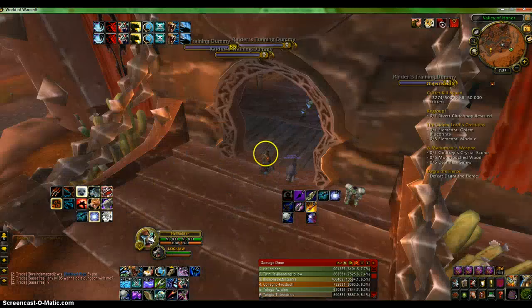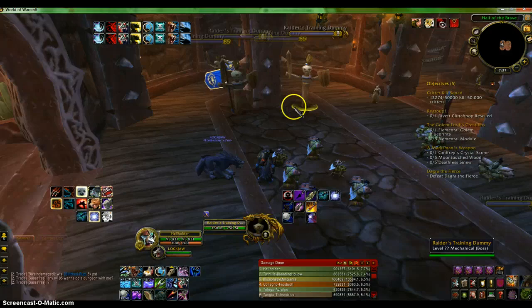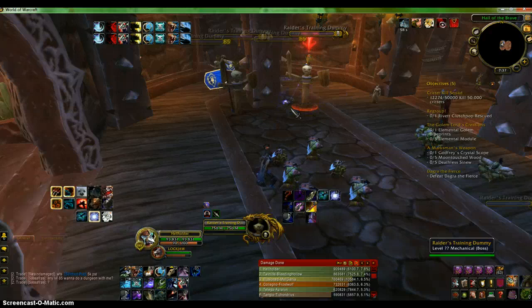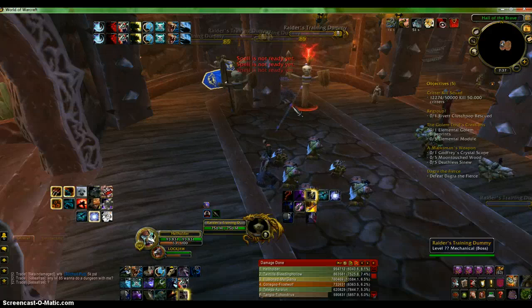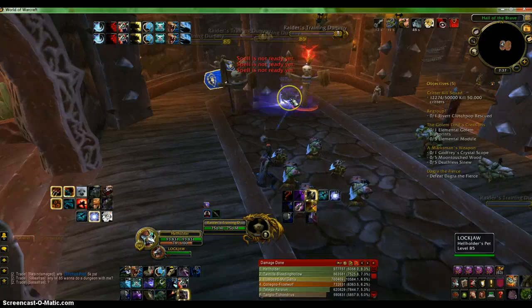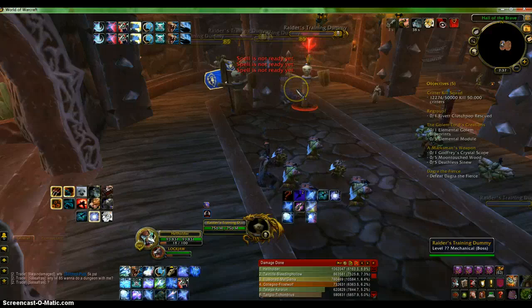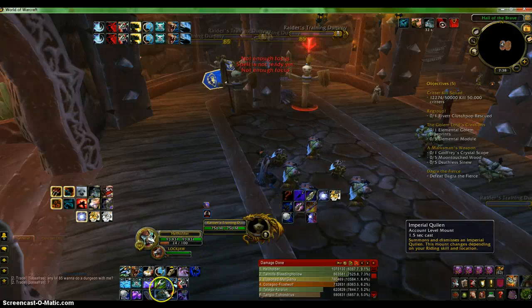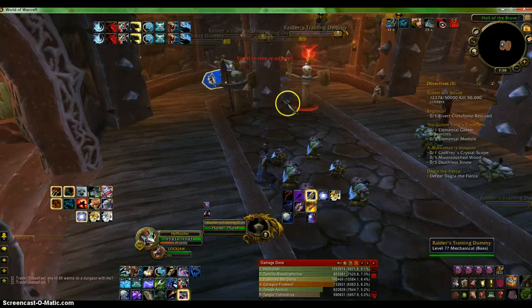Now for my rotation. For single target, you want to do: hunter's mark, serpent sting, black arrow, arcane shot, explosive shot — and you just want to keep that up. If either one is on cooldown, arcane shot would always be available. But when black arrow and explosive shot come back up, use those. With Thrill of the Hunt I really don't need to use cobra shot much, but if I do I'll use it just to keep the serpent sting poison going.